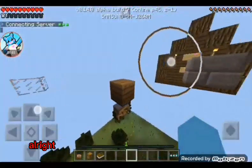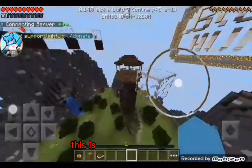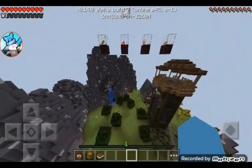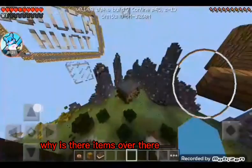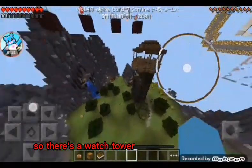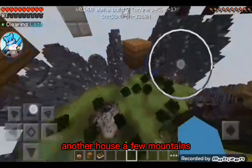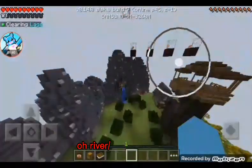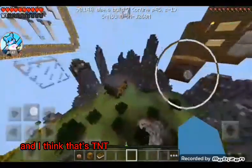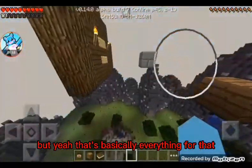So this is Block Hunt right here — you get the little sign right over there. This is actually a huge map, how are you supposed to find anybody on this? There are some items over there too. Let me look around: there's a watchtower, a house, a few trees, another house, a few mountains, a river slash waterfall, a cave, and I think that's TNT and melons, and another cave. Yeah, that's basically everything for Block Hunt.